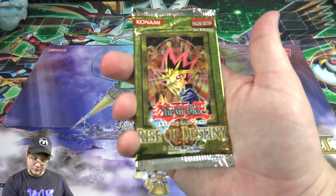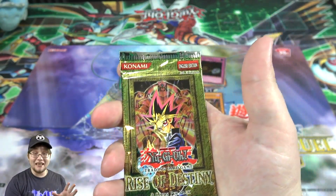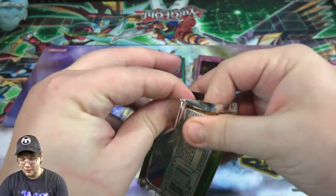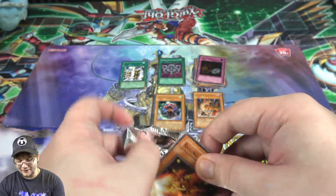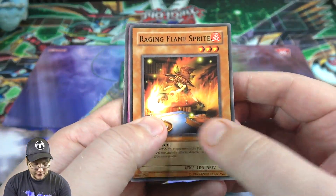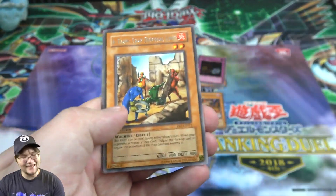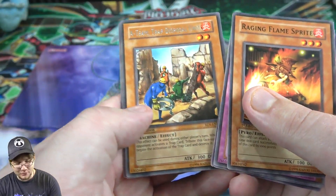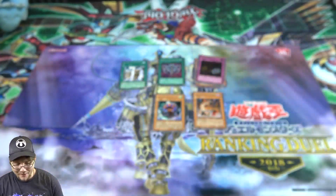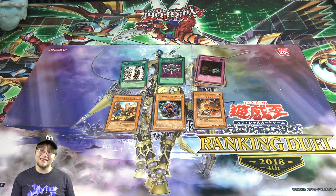Last pack — you guys know what to do, share your energy with me. Can we end with the holo? Hit that like button, that's how I get my energy. I need extra energy for an older set because even though we're having good luck, you never know. I expected nothing, so I'm just happy we got some holos and good ones at that. Raging Flame Sprite, Rock from Valley of Haze, Lighten the Load — and unfortunately not a holo, but Trap Disposal Unit and Harpy Lady number one. That's pretty neat, and Astral Barrier too.